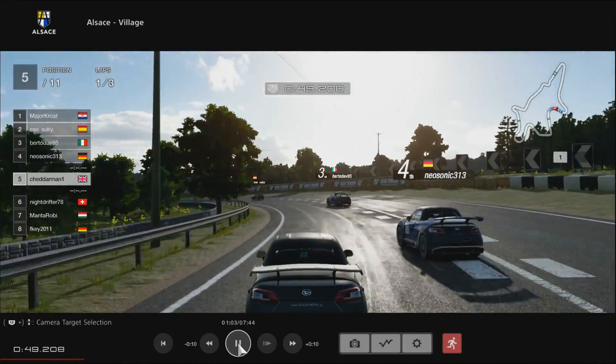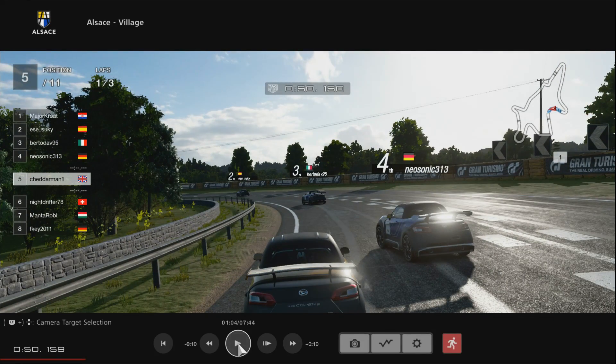This next bit is quite important. We can see Neosonic starting a line fairly wide to the right, and CheddarMan cutting down the inside. In a Group 3 or Group 4 car, a common line for this is starting out wide and then having a fairly late apex, because it's a very long left-hander, and then hugging that inside and finishing wide. But those cars are much faster than these - with these cars you actually don't need to take a wide line there. So CheddarMan's line down the inside is fine.